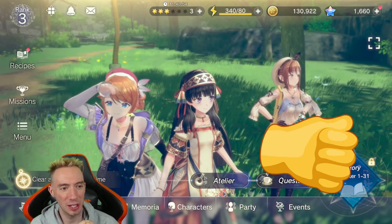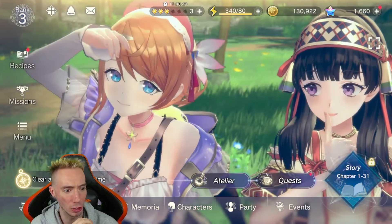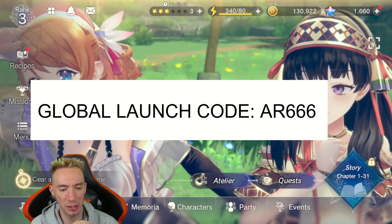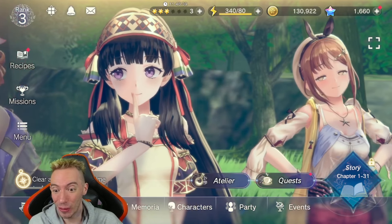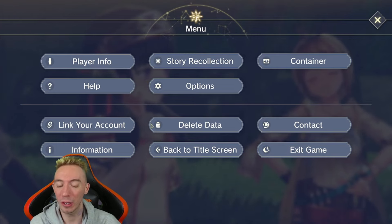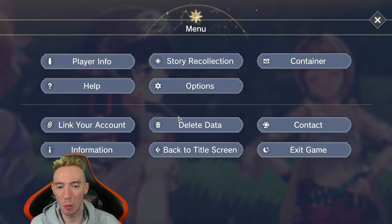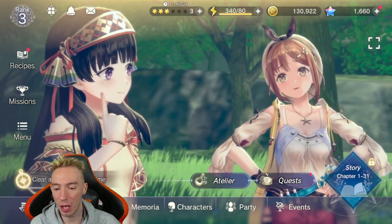First thing: we have a coupon code for the global launch. It's all capital letters: AR666. The problem is I don't know where to enter it — I am clueless. I asked in the Discord group and no one has helped me. It seems like everyone is clueless about where to enter this global launch coupon code.